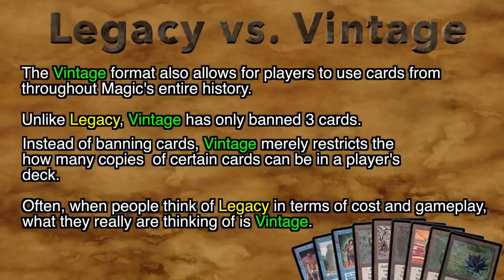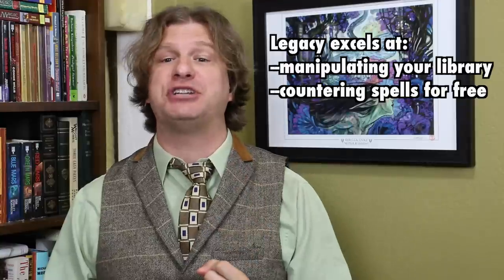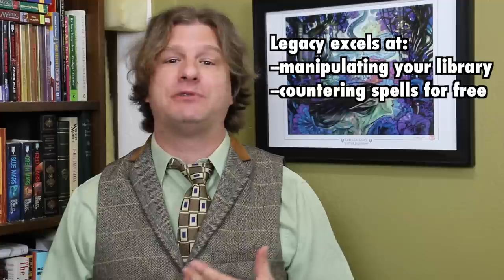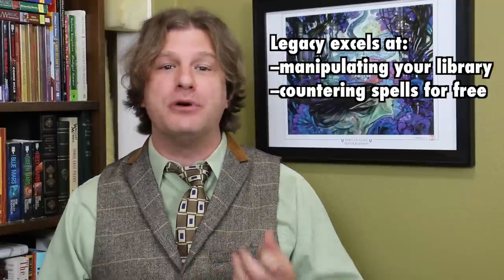A great deal of Legacy's banned cards are what are known as fast mana cards — everything from the Moxes, to Mana Crypt, Necropotence and Channel, to even cards such as Sol Ring and Tolarian Academy — all banned because of their ability to dive into deep pools of mana early on. What Legacy does have is twofold: the ability to manipulate your library with spells from Ponder to Brainstorm, as well as not just powerful counterspells, but counterspells which can be cast for free, meaning tapped or untapped lands are less of an indicator of your opponent's control than in most other formats.